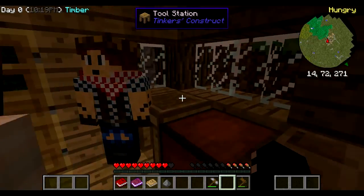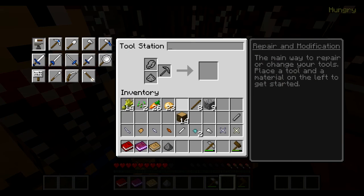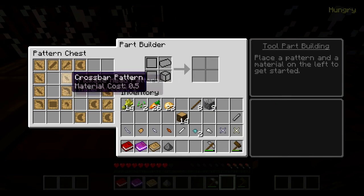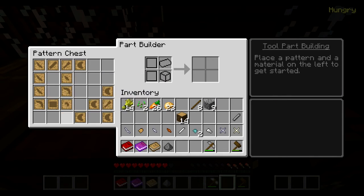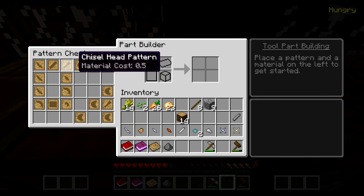So how does Tinkers work again? You take the pattern and the pieces and you put them in the thing. Oh my god — that's the pattern chest! I was like, oh my god there's even more stuff here. But no, never mind.